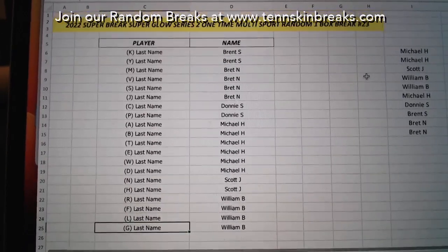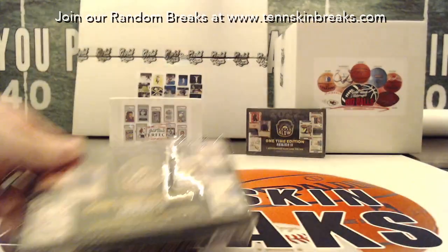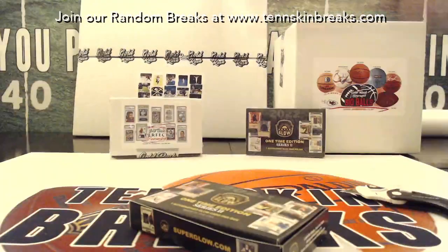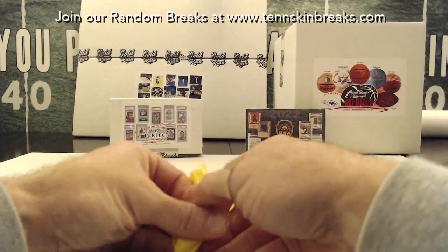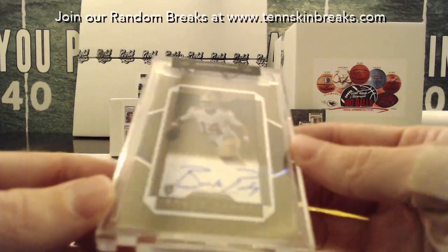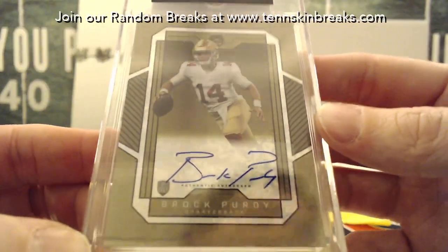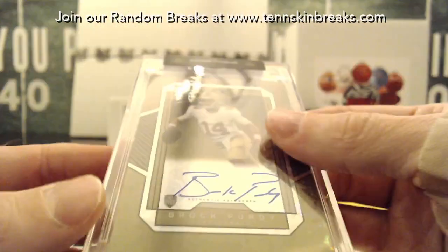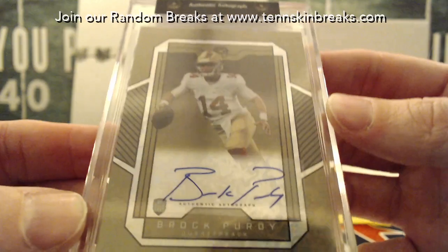So there are your last name letters. Break 23 — let's see if we can get the Purdy. We did it! Finally, out of the fifth box and not the sixth. There is your Brock Purdy and it is a one-of-one. Donnie! Donnie hitting the Brock Purdy — his 49ers!